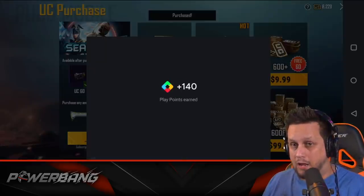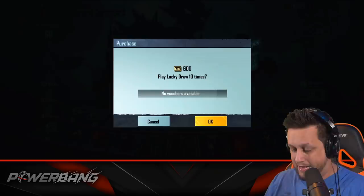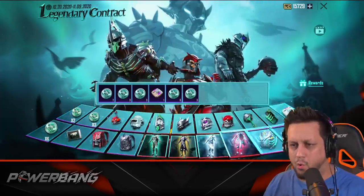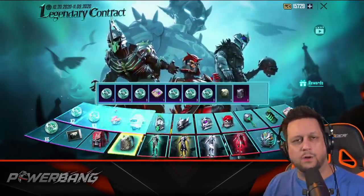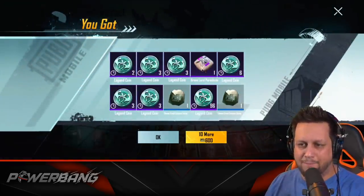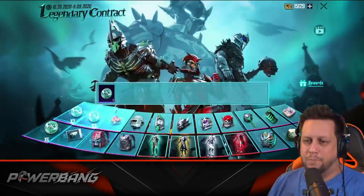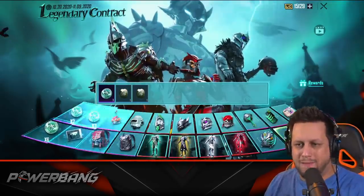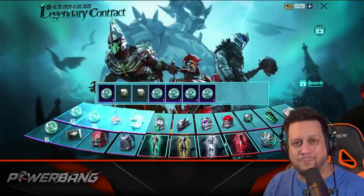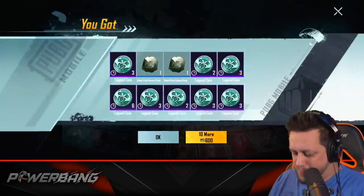I rolled my face on the button - I have $200 worth of UC. I have 16,000 UC and I just clicked the spend button again. I blacked out. Looks like a parachute - could be a chiclet, could be a piece of gum, but gonna go with a parachute. We got our second skeleton knight backpack and it's been turned into 96 legend coins. It looks like duplicates will transfer over to coins - you can maybe buy something in the reward section. I like that mechanic a lot, because lord knows I don't want a bunch of silver fragments when I dismantle a duplicate outfit.